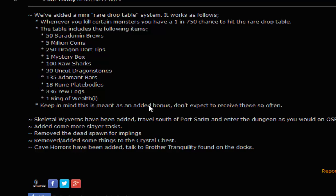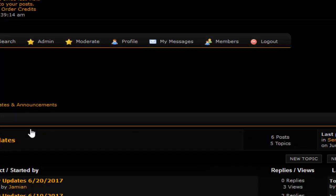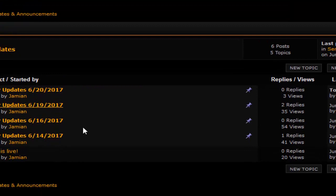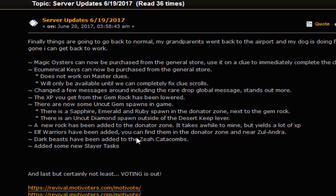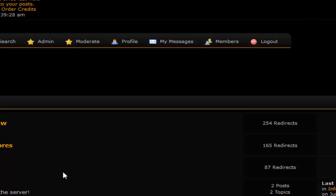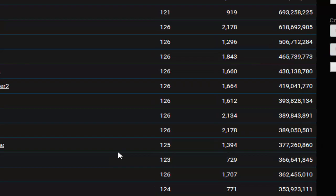The updates from the day before include voting. Voting is now out and high scores are working. If you're wondering where I am on the high scores, I'll show you in a second. This update isn't too interesting - most of it pertains to things I've already talked about. We'll go and show you the high scores and what rank I am. At the moment it's sorted by top experience, not overall.